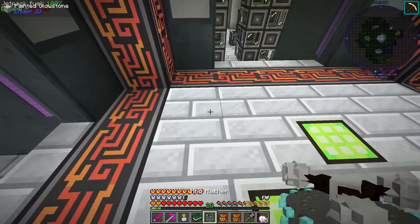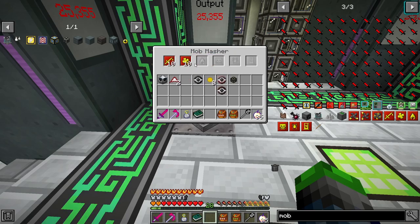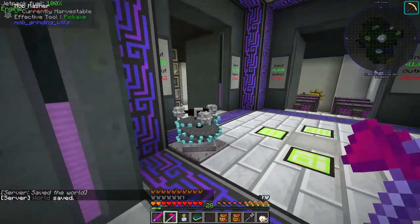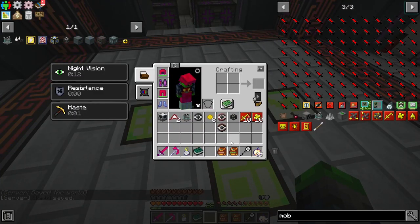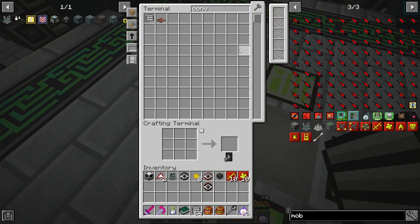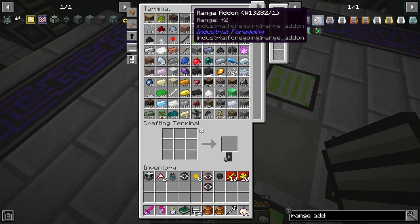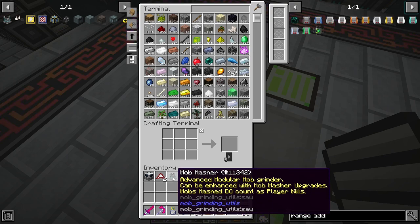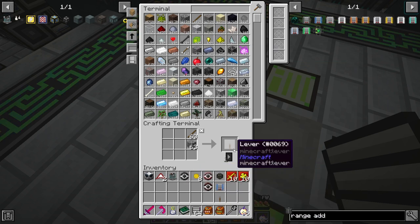So I went ahead and crafted it off camera. We've got it here. Now I do believe this thing needs power, but what we do is we have 10 sharpness upgrades and 10 looting upgrades. I believe we give this thing a redstone signal and it works. So it does drop all of that unfortunately. But let's go ahead and test this bad boy out. Let's grab some conveyor belts, some of these guys, and a range add-on as well — just a plus two. Let's grab a lever while we're here just to make sure that that's what it is.